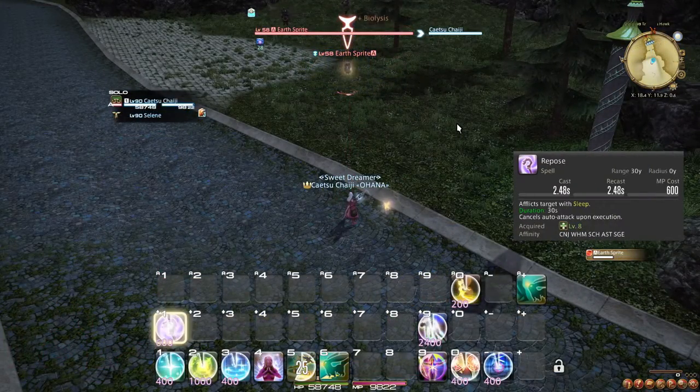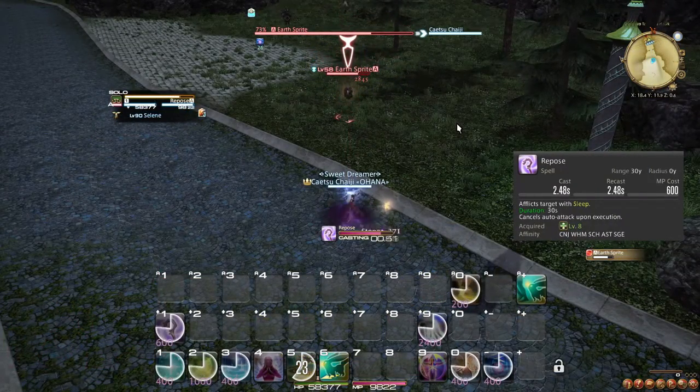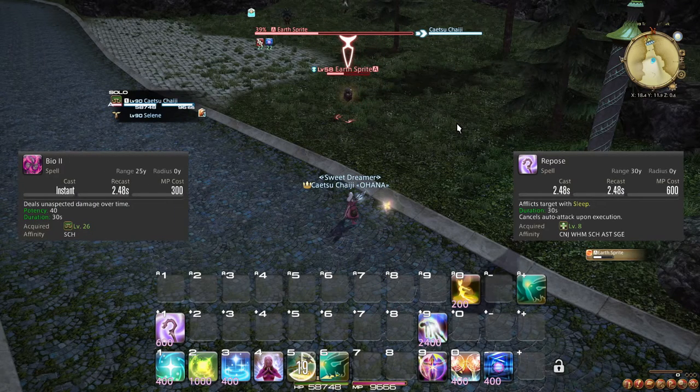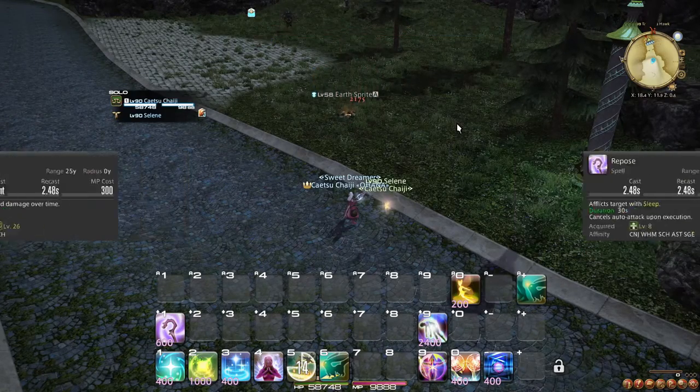Finally, Repose is a role action you can use to crowd control enemies, and the damage over time of Bio does not break the effect. However, any other damage will break it, so you will probably not need this spell much.